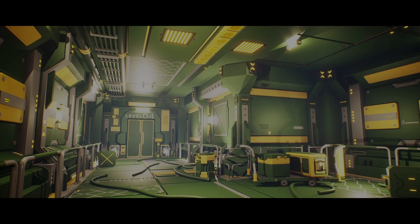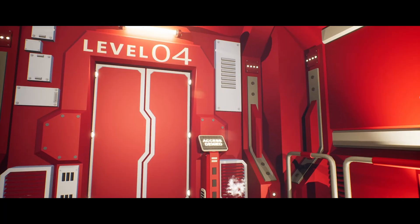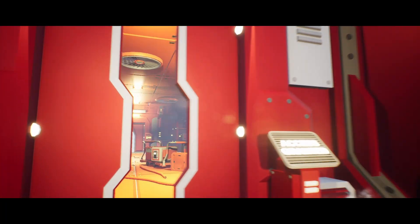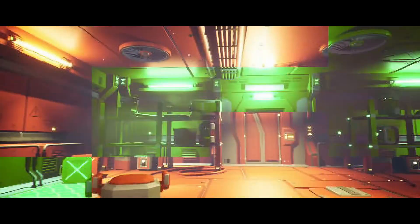Next up we have the Sci-Fi Corridor Low Poly Environment. This is a Sci-Fi interior pack which includes props and modular constructions, so you can create your own corridor, industrial area, cyberpunk, futuristic, or laboratory game environment with AAA quality. This environment pack is low poly with a colour texture atlas.